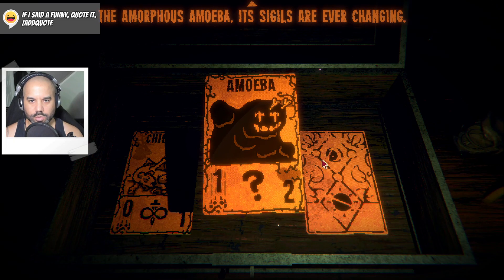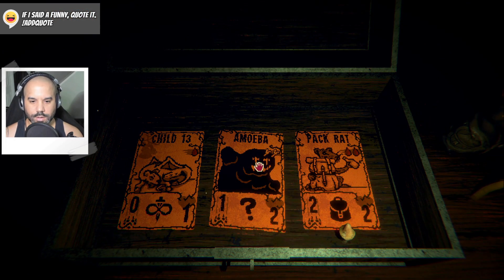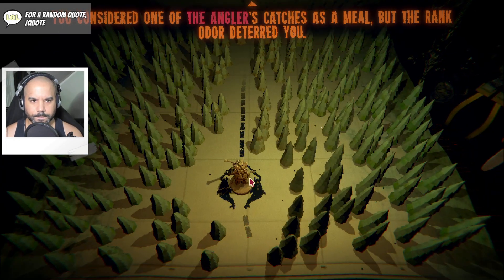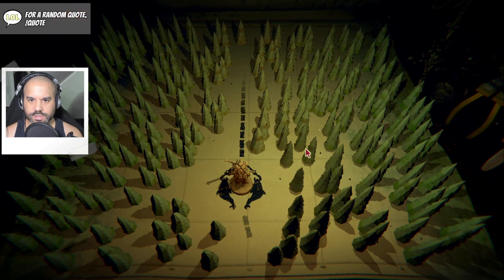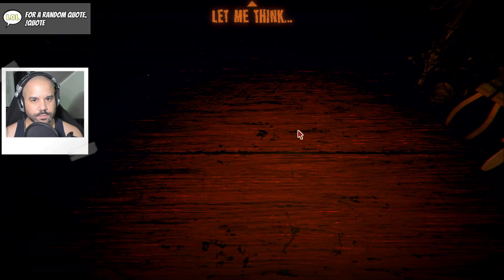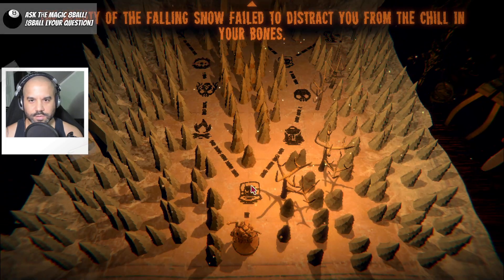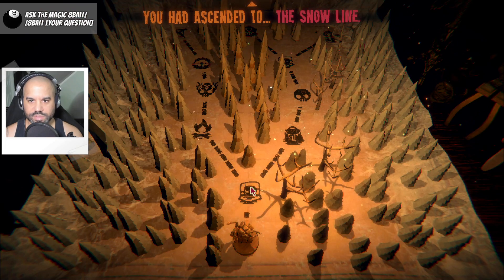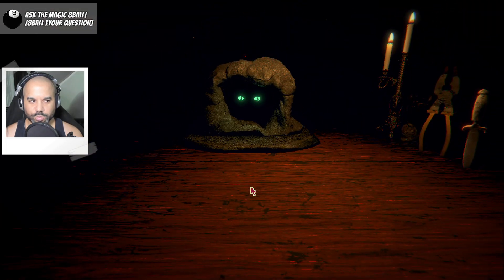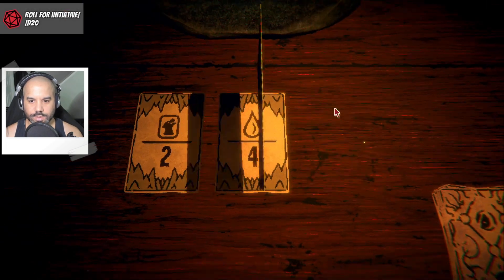An amoeba — an amorphous amoeba, its sigils are ever changing. We know about the pack rat. Let's go for the amoeba, seems interesting. You consider one of the angler's catches as a meal, but the rank odor deterred you — dinner will have to wait. The beauty of the falling snow failed to distract you from the chill in your bones — you ascend to the snow line. All right, we press on. What do we got? The trial of kin, trial of blood, and those sigils.